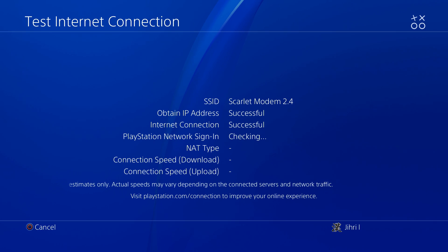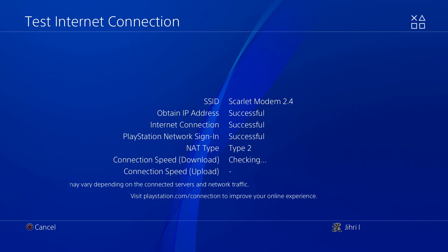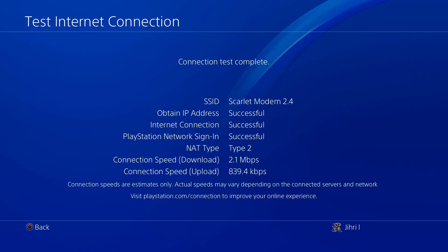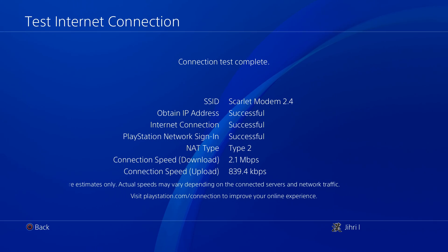Sometimes I see people just cancel the test and go somewhere else and start playing their game. If you change something on your Wi-Fi connection, it won't save if you don't test it all the way through to the connection speed and upload test. My internet connection is pretty bad right now because I'm using my 2.4 GHz.